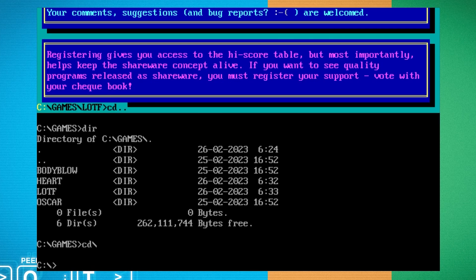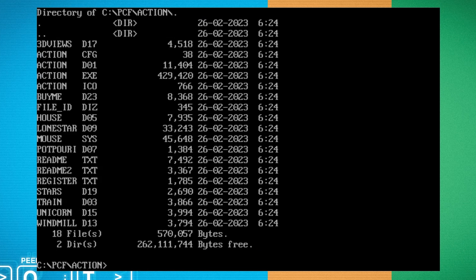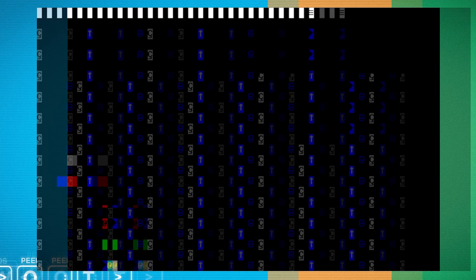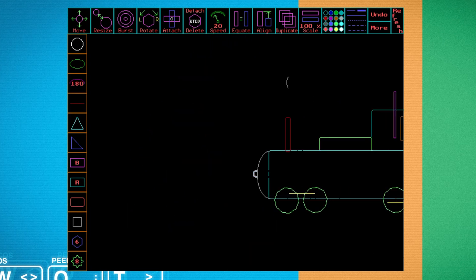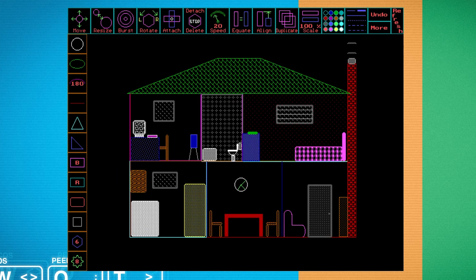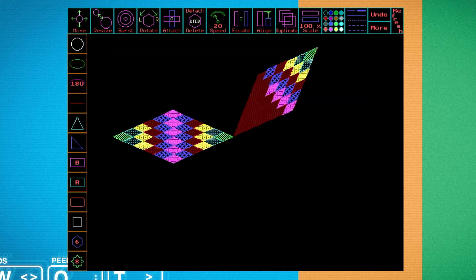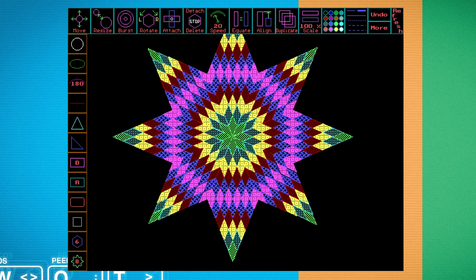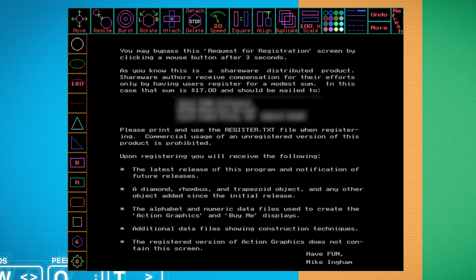We'll save the Windows one for last - next is Action Graphics, which is in the PCF folder. Now this is really weird. It's scrolling through a demo of all the different things you can do with it - we've got a train, a house, all animating. That looks like a TV flashing something up on the screen. Look at all these weird things rotating and resizing. It's quite dazzling.